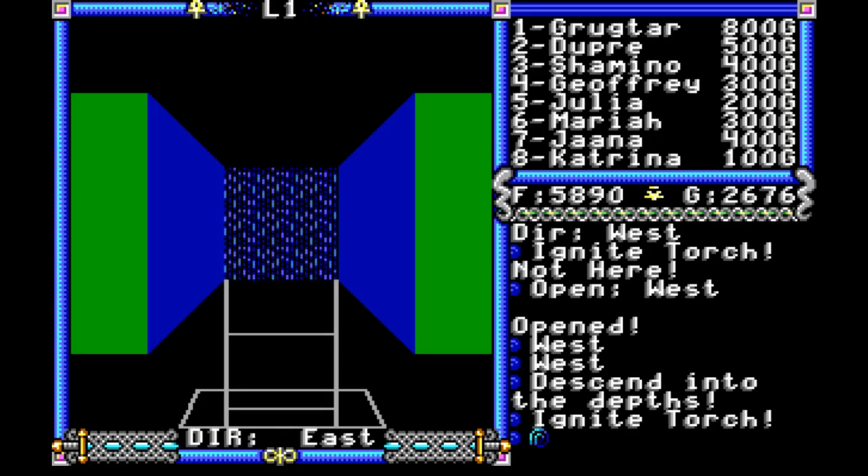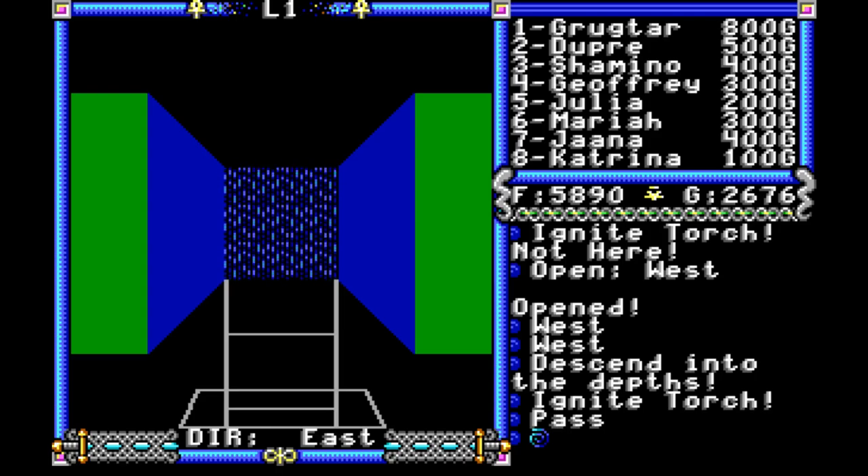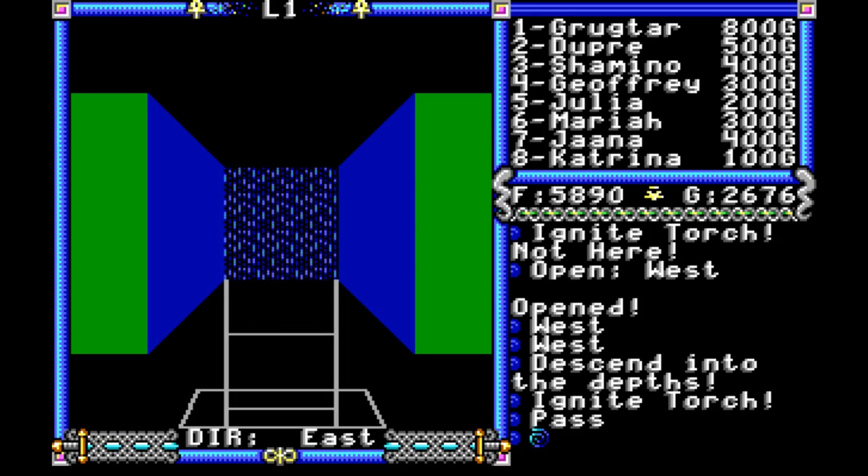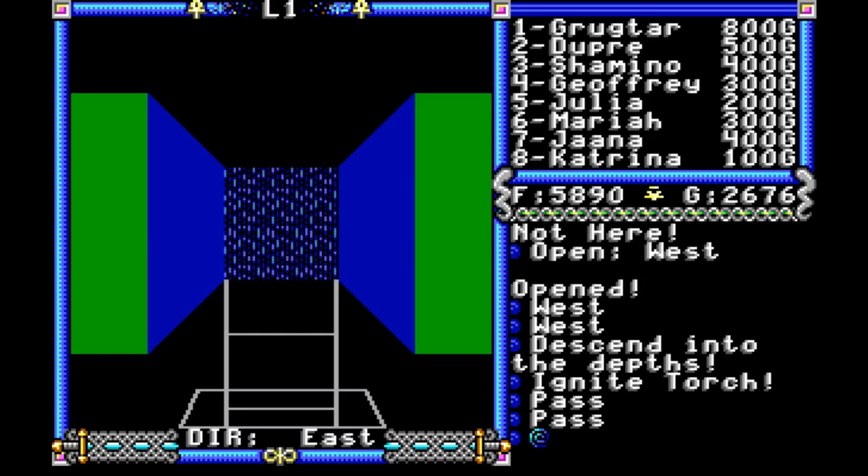I actually have a map of Hithloth from the clue book. I can see that we have a downward ladder right in front of us. Looking at this map, it's kind of hard to figure out — really almost impossible to show you guys easily. There are possibly a bunch of trap doors around us behind these magical fields that you can see off in the distance glowing there.